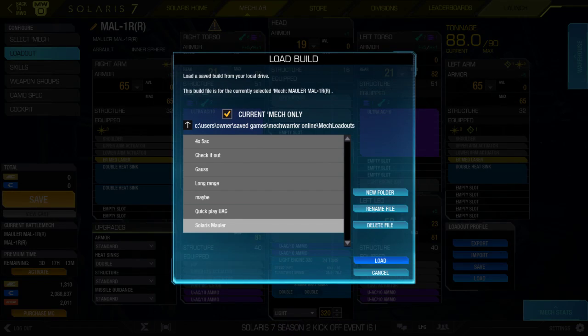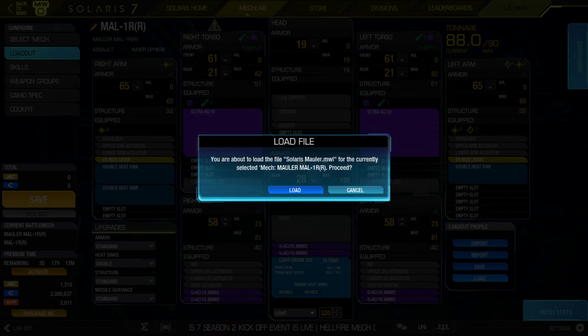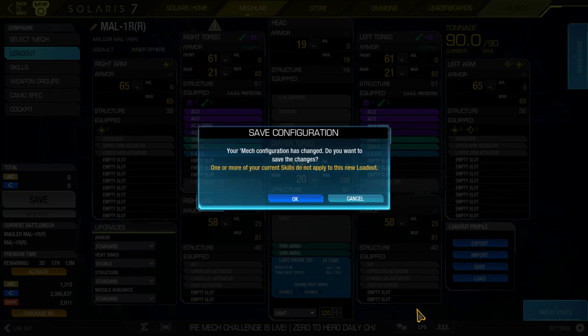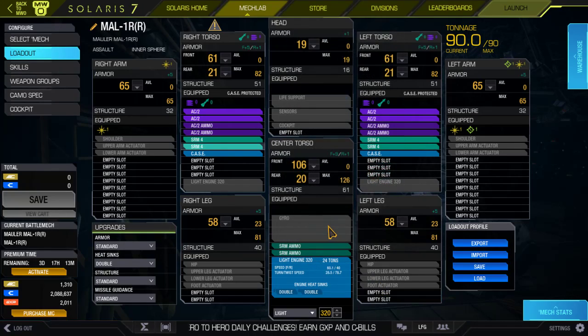My apologies — something that I like to play here is the Solaris Mauler. There we go, this is the right mech. So what we're looking for is 4 AC 2s and 4 SRM 4s.